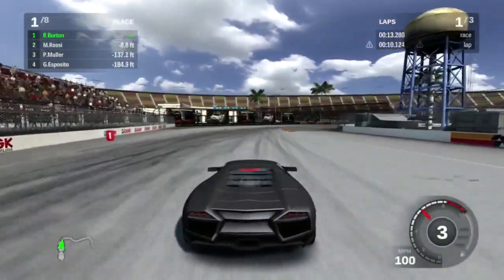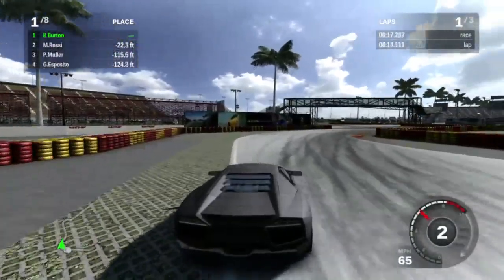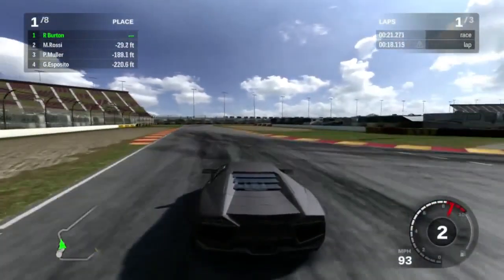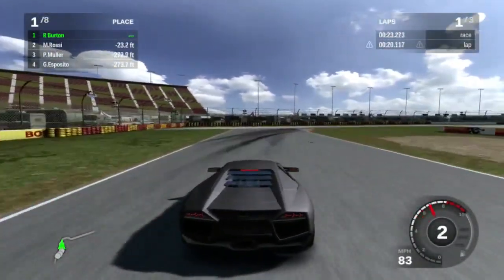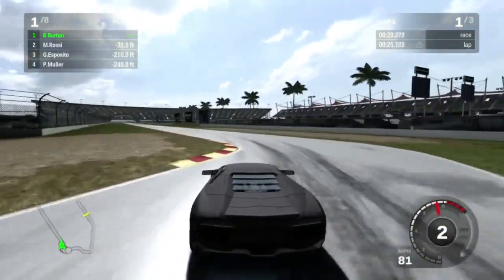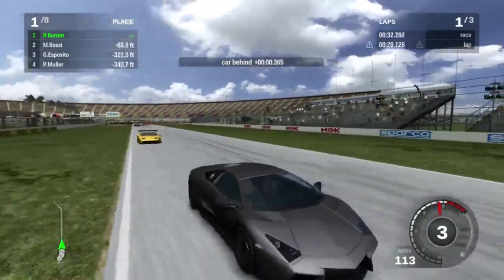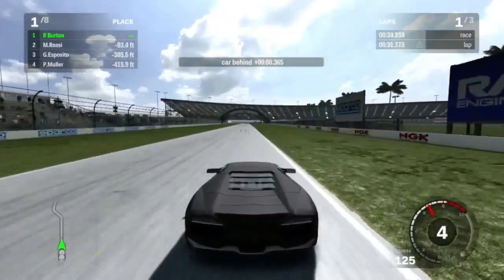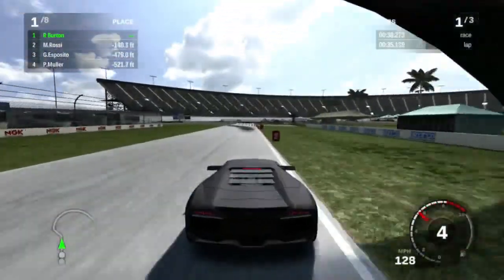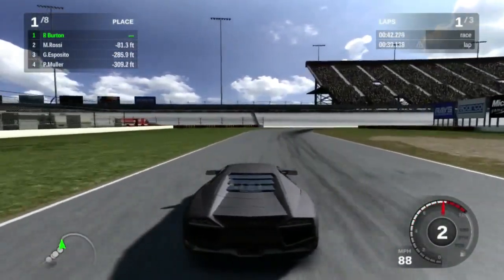I'm really glad I went to the outside for turn one, because I was expecting Muller to slam on the brakes — guess what he did? He slammed on the brakes. Go me. Actually made a smart evasive maneuver, which really isn't the easiest thing to do in a big ass four-wheel drive Lambo. I'm actually out-accelerating Rossi's Diablo. Telling you man, four-wheel drive is too strong.